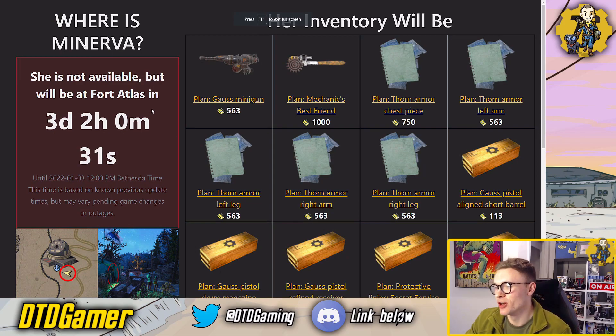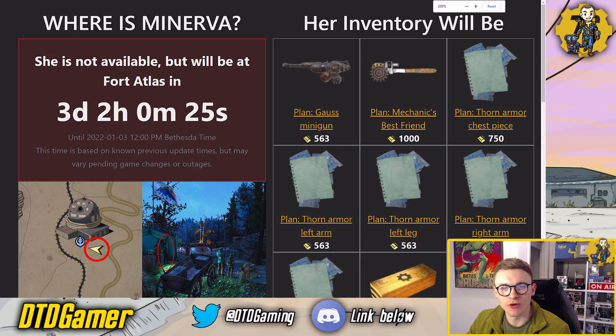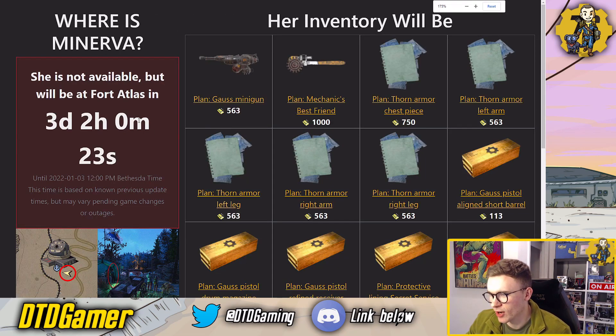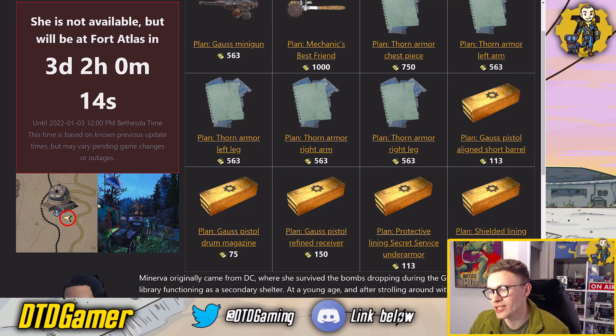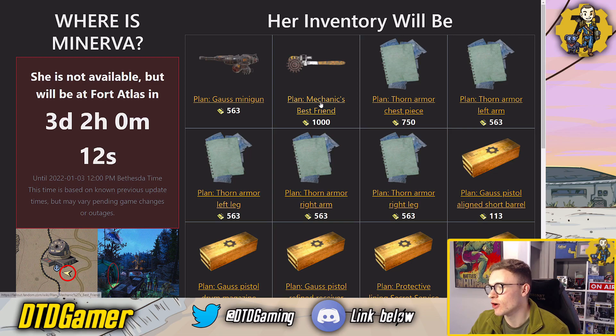Alright ladies and gentlemen, this is Minerva's inventory for this week. We've got some pretty decent stuff up. Fort Atlas is where she's going to be. As you can see, three days — I'm recording this on New Year's Eve, so this will be going up on the Sunday, I believe. But of course, there she is at Fort Atlas.